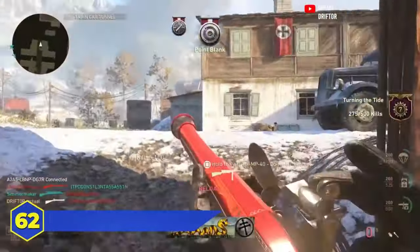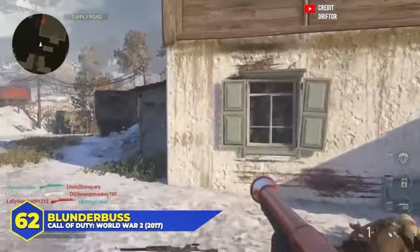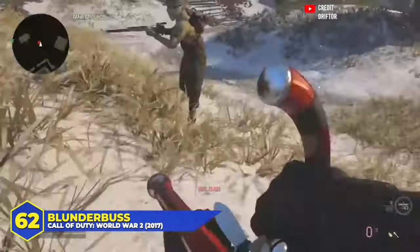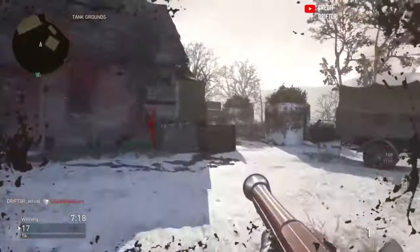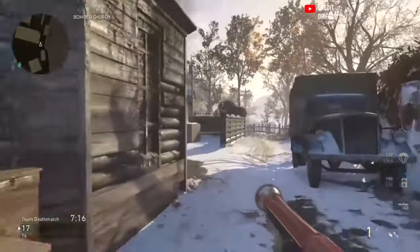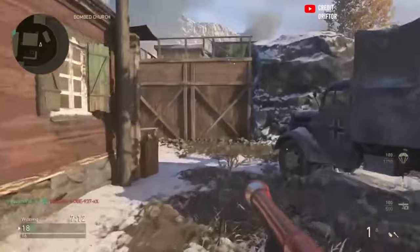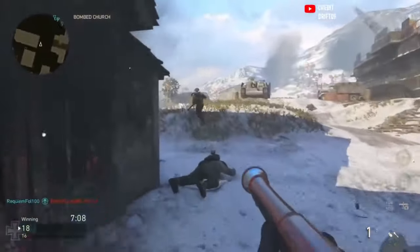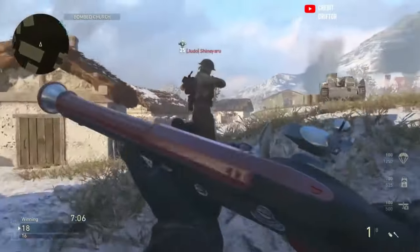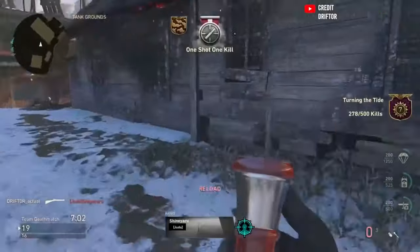At number 62, the COD World War II Blunderbuss. Yes, it returned in COD World War II, but it was slightly better here due to the fact that it was in a boots-on-the-ground game instead of a jetpack game. Since people weren't flying around, it was a little easier to hit people, and the damage was still pretty ridiculous up close. But that reload animation was absurd — four and a half seconds — and if you missed, you're done. There's no room for error. Again, it was a joke weapon, not really supposed to be viable.